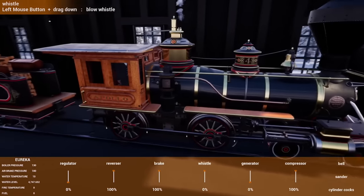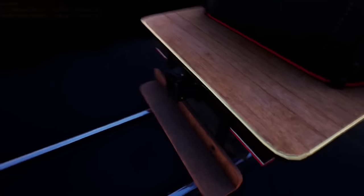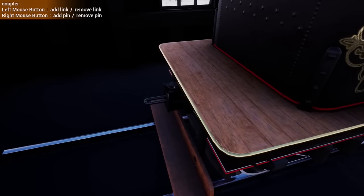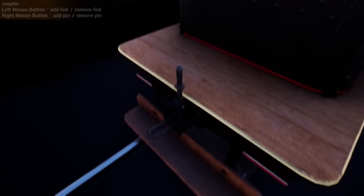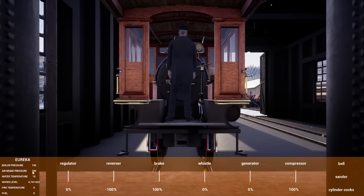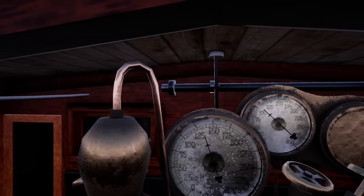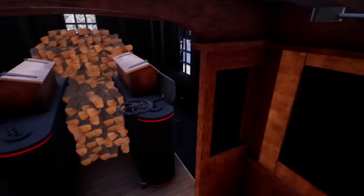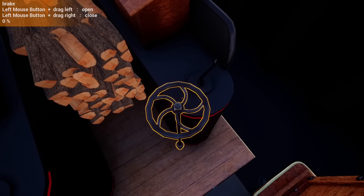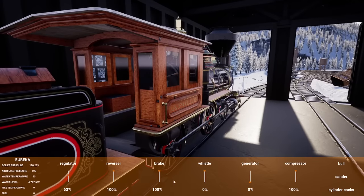I actually need to reverse and pick up this tender real quick. Let's get the link on there — I'll put a link there, and a link on the backside too so I don't forget. There's already a pin — nope, there's the pin. Perfect, that's ready. Let's go ahead and back into this and pick it up. We'll reverse, throw on the brakes — we should be all linked up. I always forget to do this — I think I left the brake on for my entire last video. Let's turn that brake off and pull out of the barn.